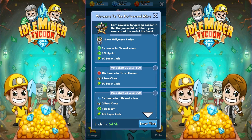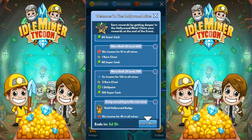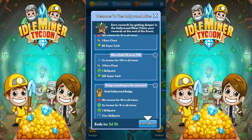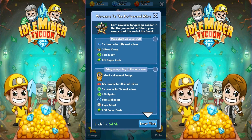The big one, of course, is bringing everything to max level — all the Mineshafts to 800, the elevator and warehouse to 2400. If we do that, we get the Gold Hollywood Badge, a 10x for four hours, a 5x for an hour, a green skill point, five ice skill points, an epic chest, and 200 super cash. That's definitely worth doing, and with the amount of time we have, we should be able to max it out — as long as they didn't add extra difficulty. If it's like the last one, it shouldn't be a problem.